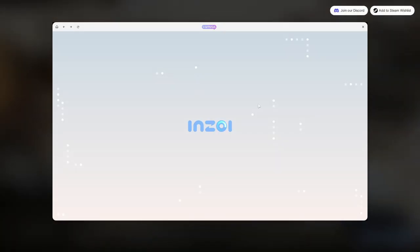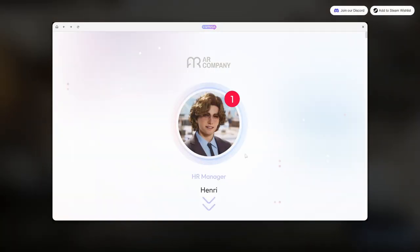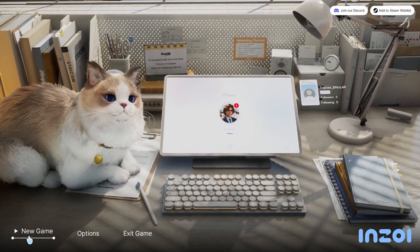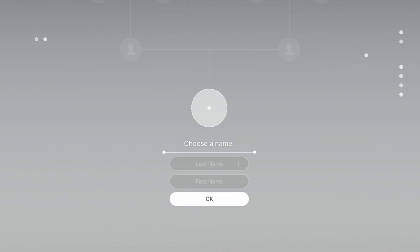Looks like you can access the canvas by clicking on this computer screen, and there seems to be a message from my HR manager, but I don't care about that — I want to exist first. So we're gonna go to new game and it looks like they have you start with last name and then first name.